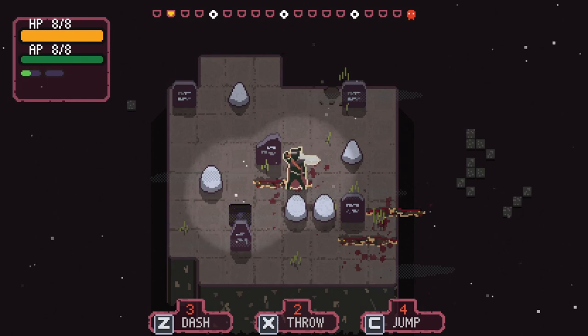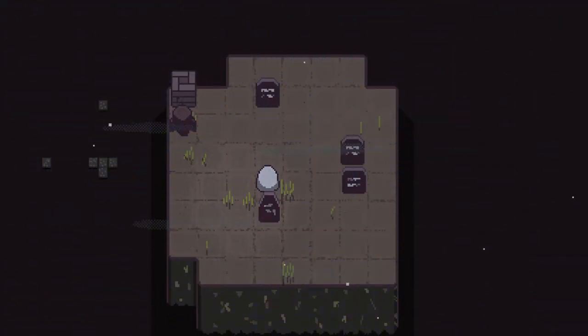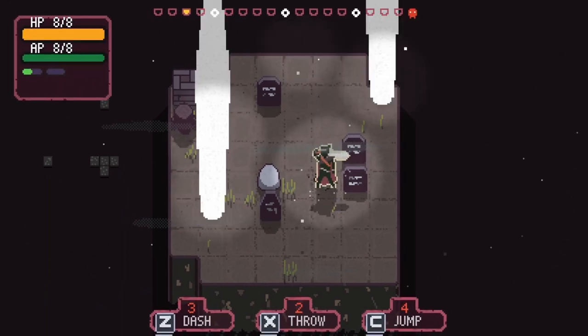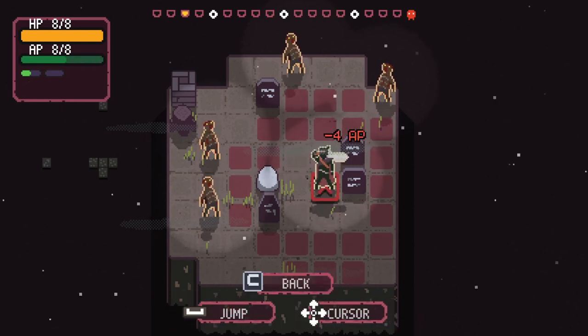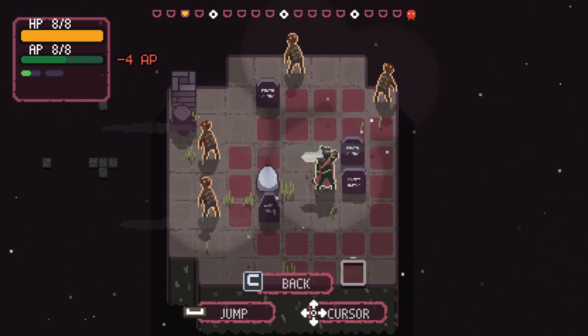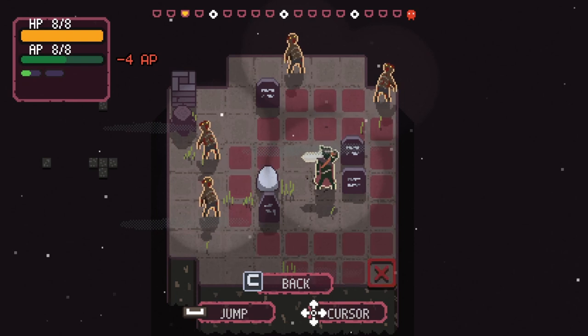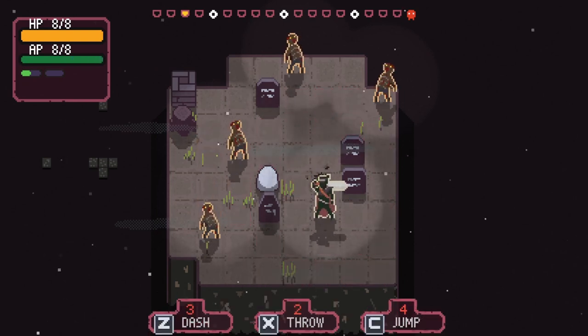I feel like we just got absurdly lucky with the exit appearing right where our sword was, and then we got that freebie of the sword falling from the sky. There's some interesting stuff going on here. This jump ability allows us to jump anywhere we want — kind of wish we had mouse cursor controls.